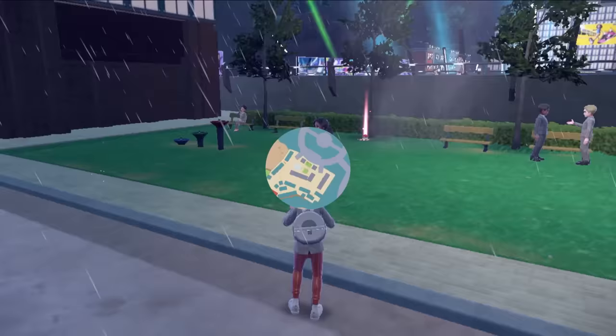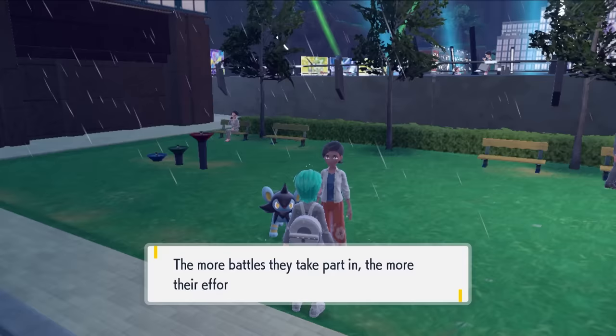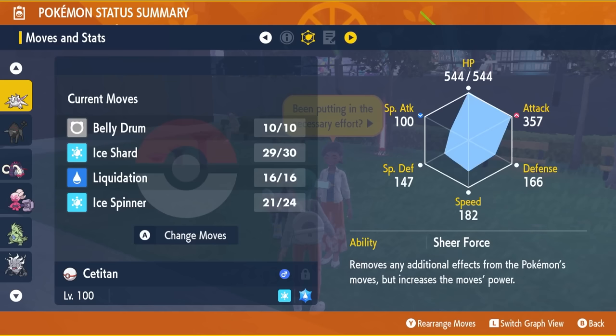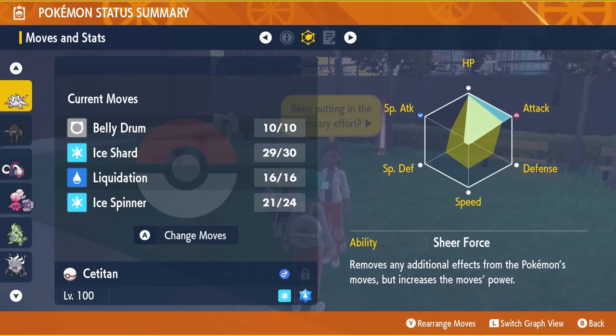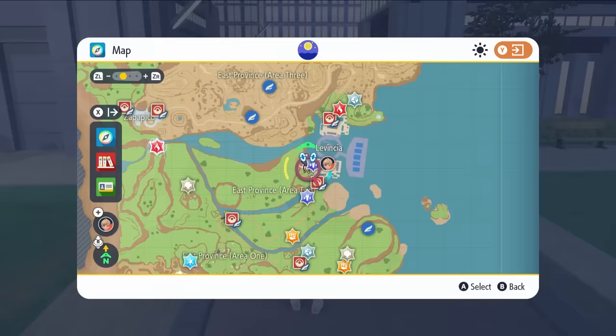The next important place is Levincia Town, where there is an NPC — the Effort Value Rater. She'll tell you if a Pokémon has maxed out EVs and award an Effort Ribbon. You can also check this yourself in-game on the summary screen by toggling the L button — if a stat is maxed out it will show sparkly stars around it, and the EV chart will be maxed out in those areas, as we can see here with HP and Attack.